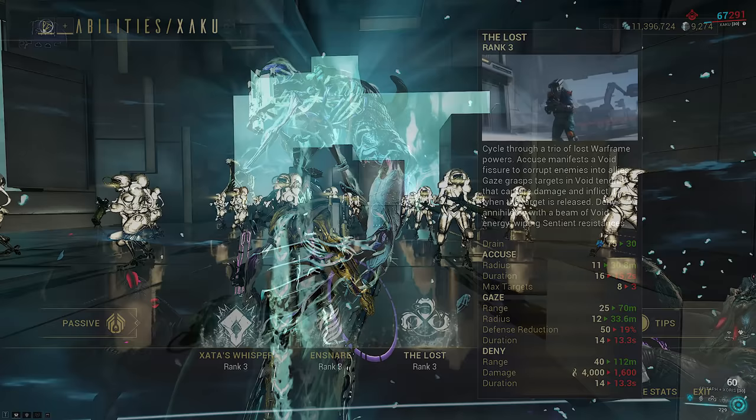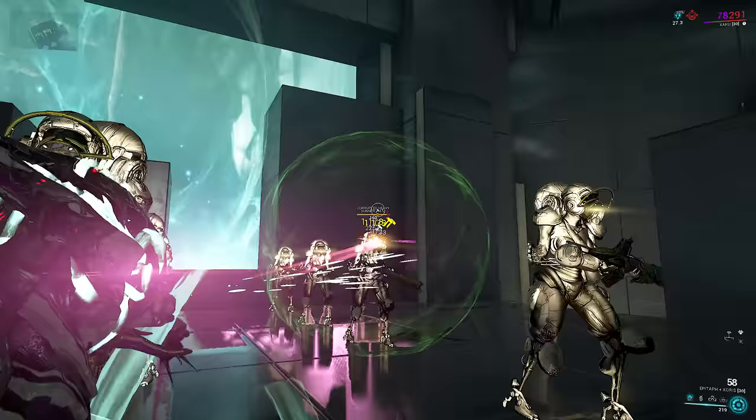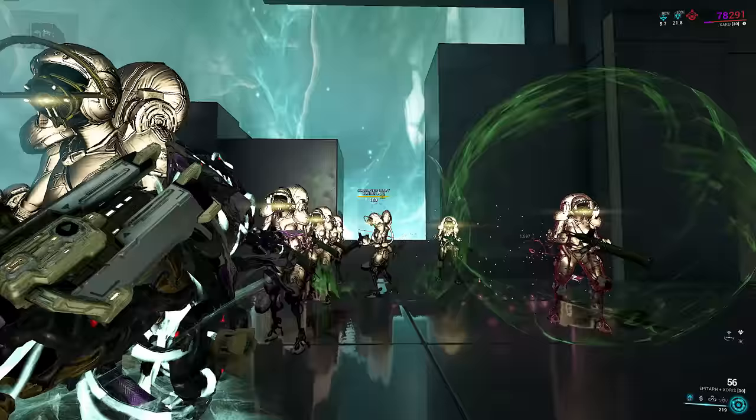The point of this video is to actually interact with his kit. I've explained in the past that you can use Zata's Whisper not just as a damage ability, but also as a pseudo-magnetized bubble that magnifies your damage by allowing projectile weapons to stick around a lot longer and land extra hits on your enemies.